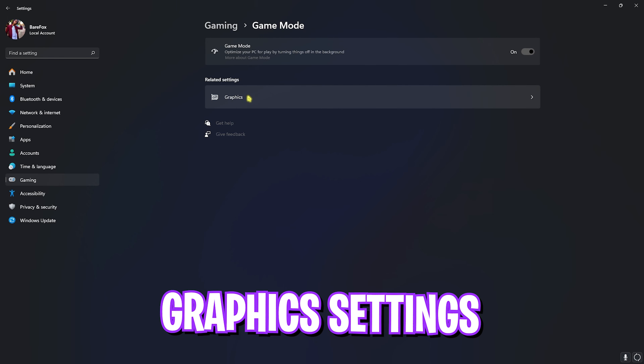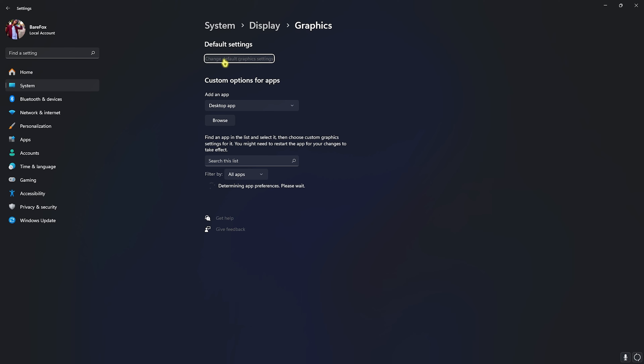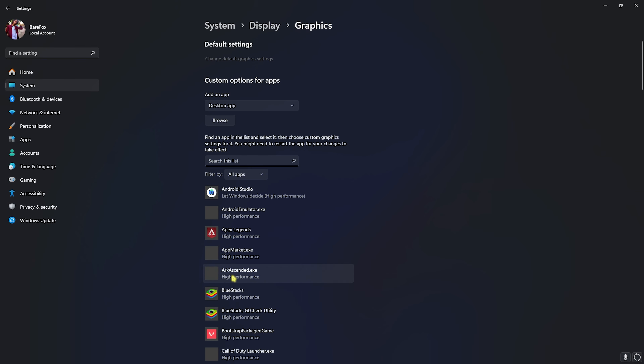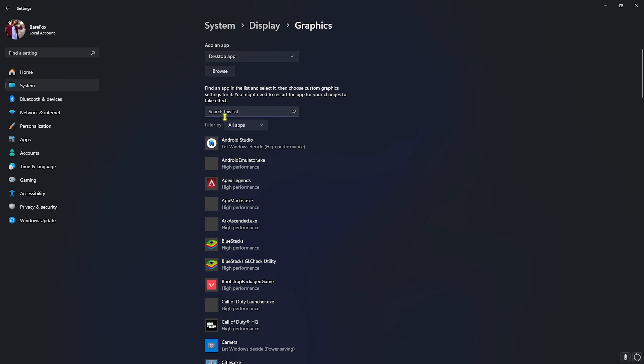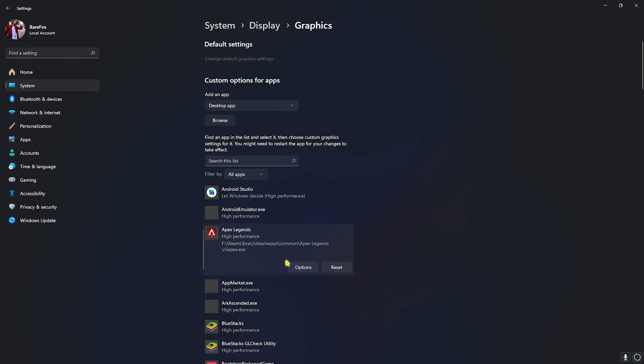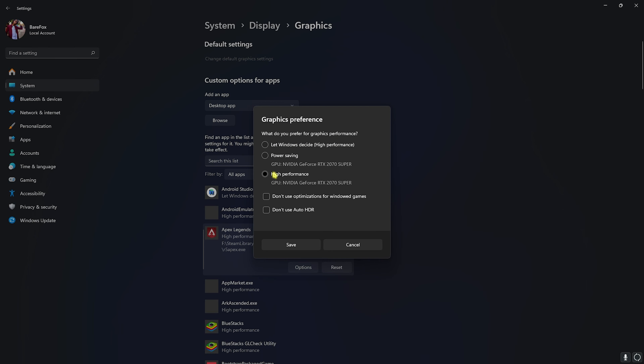Right beneath that you'll find Graphics Settings. Open it up and click on 'Change default graphics settings.' Enable Hardware GPU Scheduling as well as Optimizations for Windowed Games, as it will use your GPU to render games and reduce input latency. Go back to Graphics, find the list of installed games, click Browse, go to the install location of Apex Legends, head over to Options, select High Performance, and save.